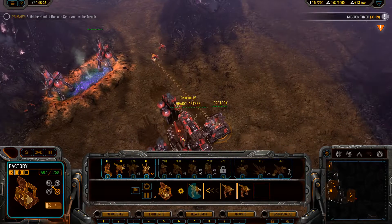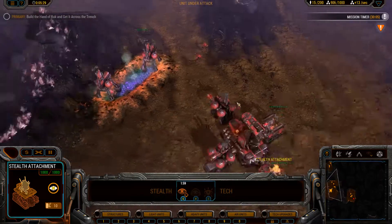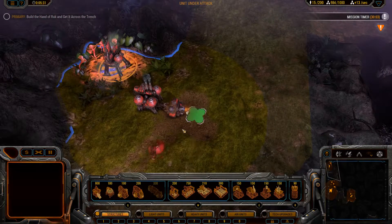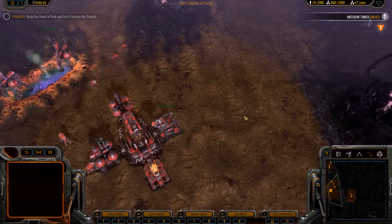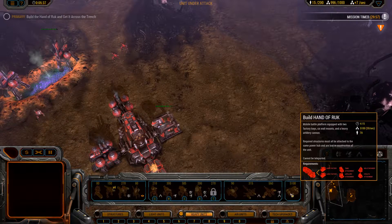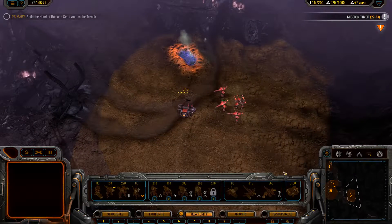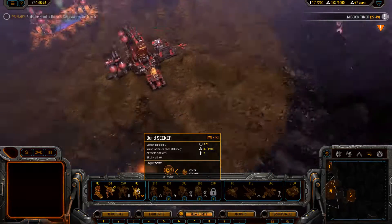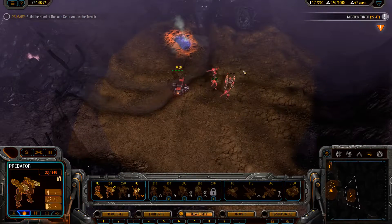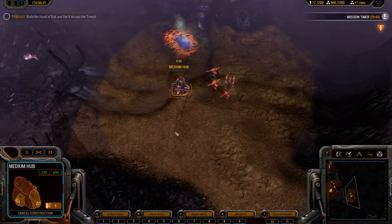Looks like we have plenty of income, let's build a silo. To build the Hand of Rook — which is the ultimate unit that we're gonna be building — I need to have a large outpost and enough resources to fund it. It's very expensive.